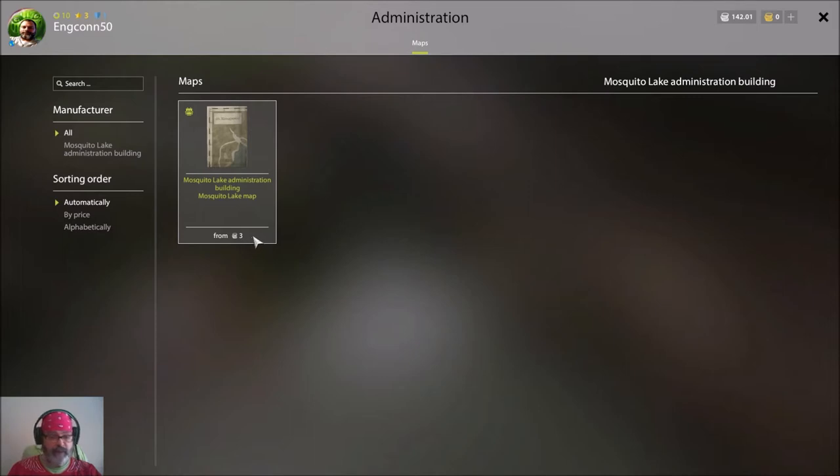You can purchase the map for three silver. I like to collect maps for all locations, and for new players it's great because you can walk all around the lake as well, or be in the boat.